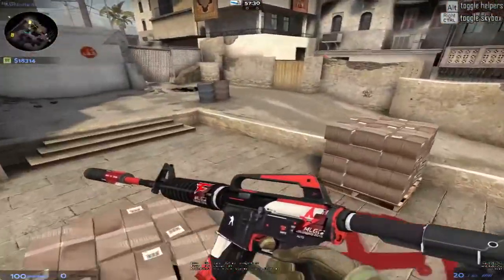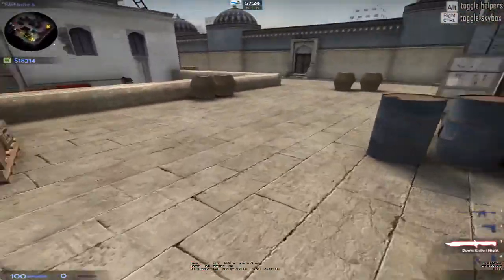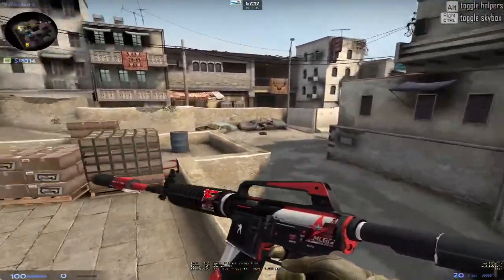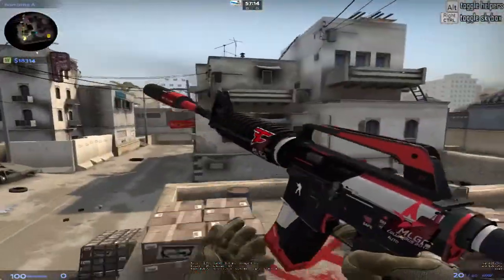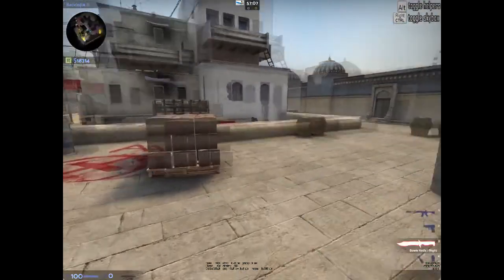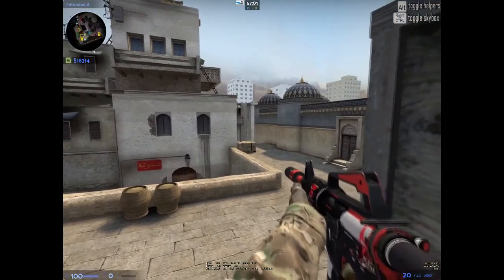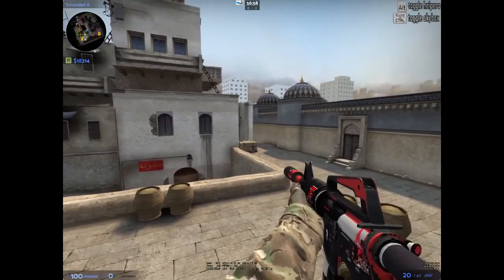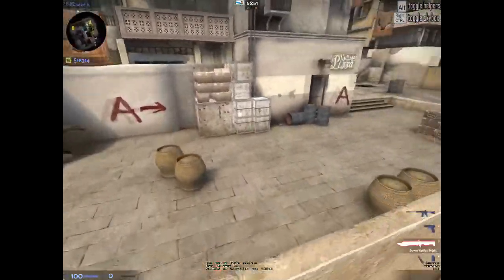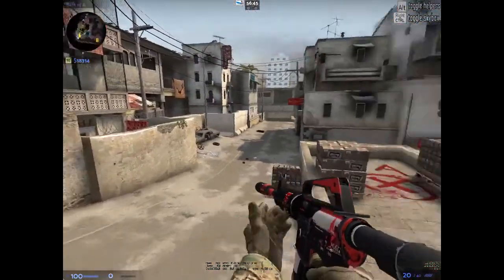Back to the M4 — this is my M4A1-S Cyrex. I was originally going to buy a Printstream Hyper Beast, which is like $15, and this is like $10 field tested. I've never had a Cyrex before. A lot of people don't like the M4A1-S anymore just because it got nerfed — the clip isn't as big and the fire rate isn't as good as it used to be. But I still like it, I find myself more accurate with it, and I just don't like using the M4A4 that much. It's got Phase and Astralis stickers on it. It's a really nice skin — I think I've wanted one of these for a while. It's nice that I finally got one, especially since they're only $10 now. They used to be like $30 for field tested.